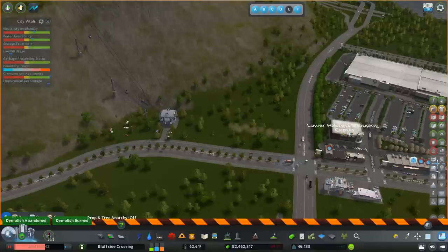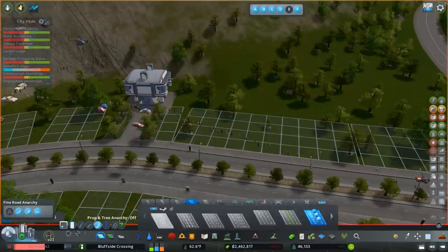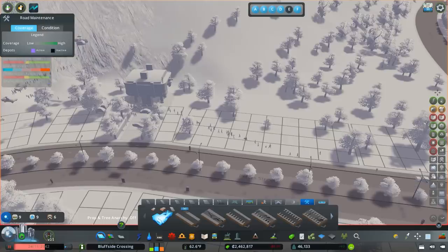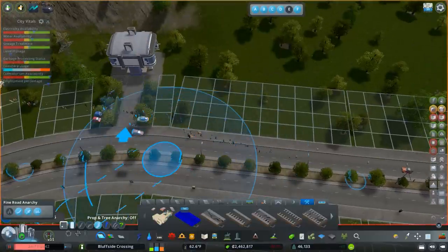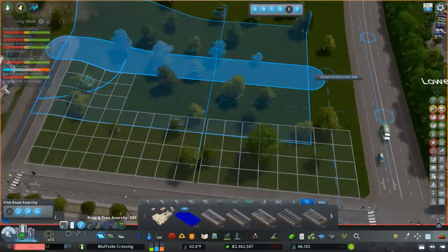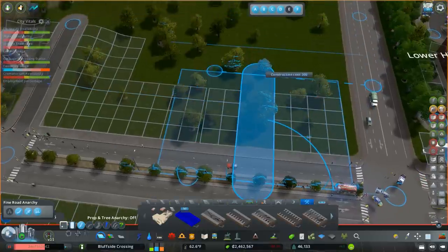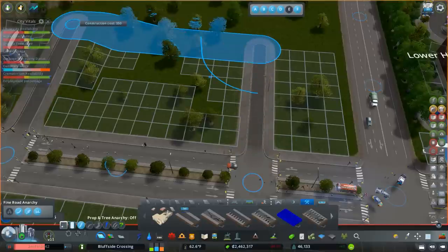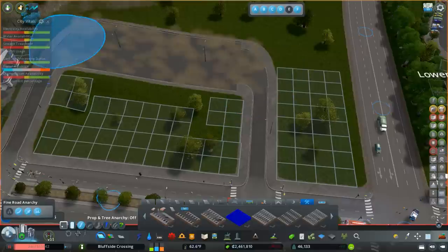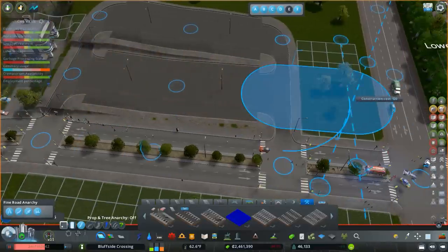I think that puts us in a good spot with this particular asset. One thing I did notice is that the parking lot was routinely full, so we're going to probably make it just a shade bigger than it was before. There's the asset. We're going to try to be cognizant that this will likely be well utilized again — constructing it with enough parking to actually meet the needs of the gondola. It's anarchy here; we'll fix those issues in a moment.